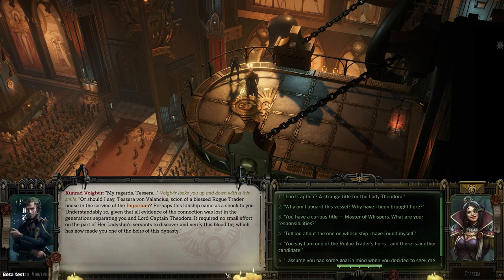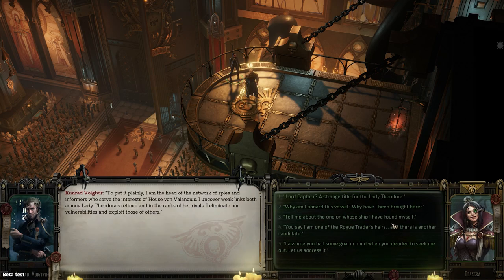'Scion of a blessed rogue trader, heirs in the service of the Imperium. Perhaps this kinship came as a shock to you. Understandably so, given that all evidence of the connection was lost in the generation separating you and Lord Captain Theodora. It required no small effort on the part of her ladyship's servants to discover and verify this blood tie, which has now made you one of the heirs of this dynasty.' 'You have a curious title — master of whispers. What are your responsibilities?' 'To put it plainly, I'm head of the network of spies and informers who serve the interests of House von Velenkis. I uncover weak links both among Lady Theodora's retinue and in the ranks of her rivals. I eliminate our vulnerabilities and exploit those of others.' 'You say I'm one of the rogue trader heirs — is there another candidate?' He shrugs slightly. 'There are, and you will meet them soon enough.'